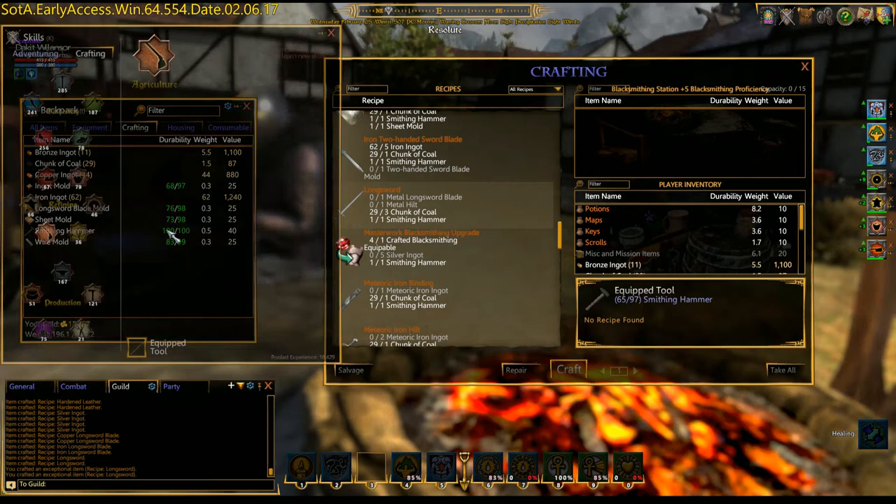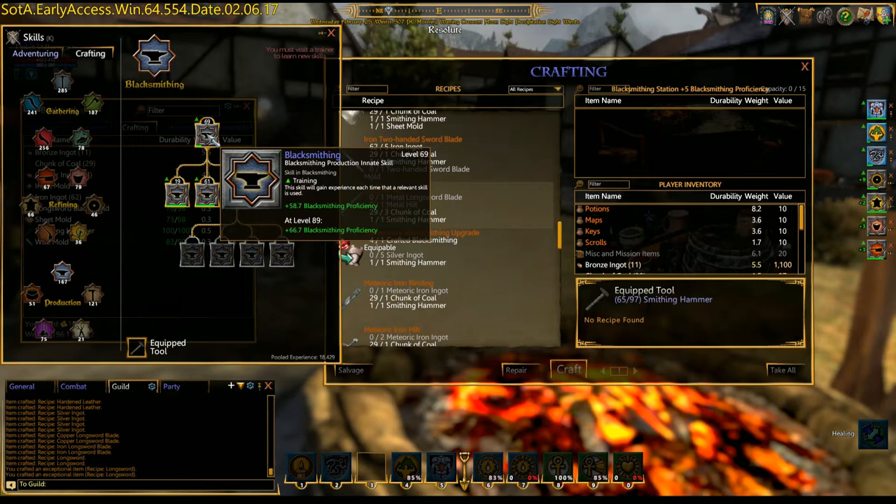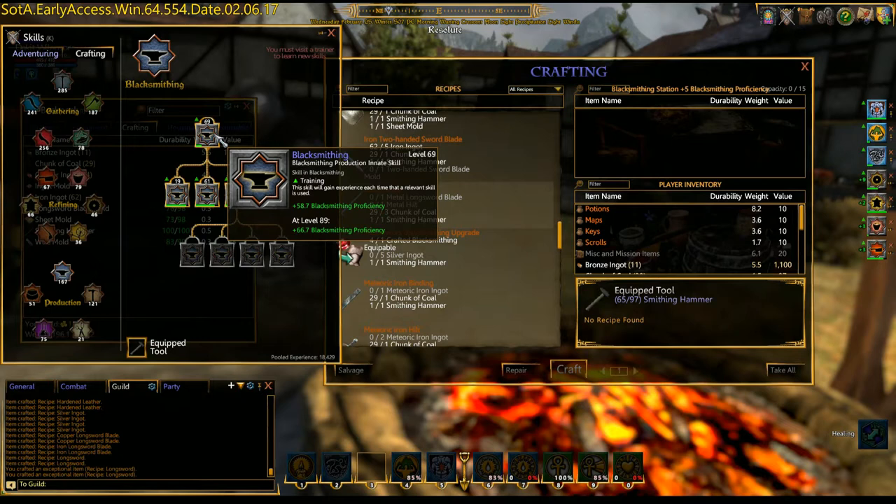As you can see, blacksmithing station gives plus five proficiency. Plus five proficiency is, for the most part, probably not even noticed. At the very beginning it might be helpful, but the higher you go, it doesn't even matter. I'm already level 69. Looking at 58 to 66 isn't much, so five extra levels isn't really making a huge difference there. The lower you are, the bigger the difference.